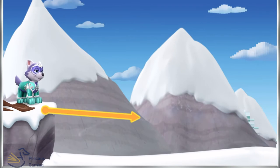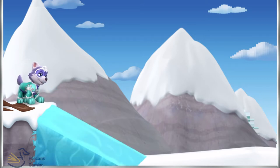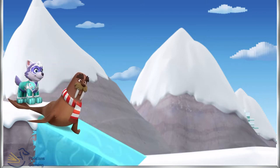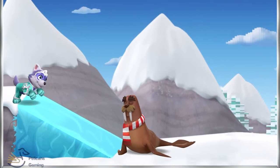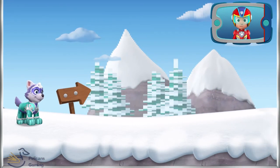Let's make another ramp! Use your finger to drag the line and make a ramp to go down safely. Pup-tastic! This ramp should do the trick! Great rescuing, pups! Great job, Everest — your awesome ramp building skills helped save the day!